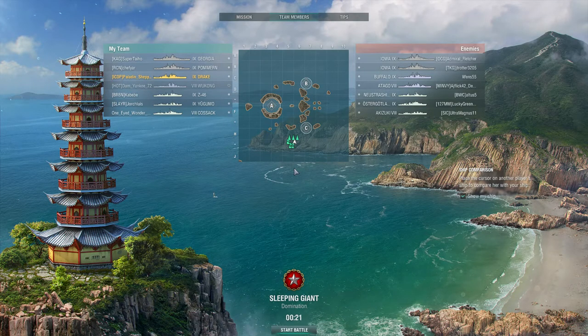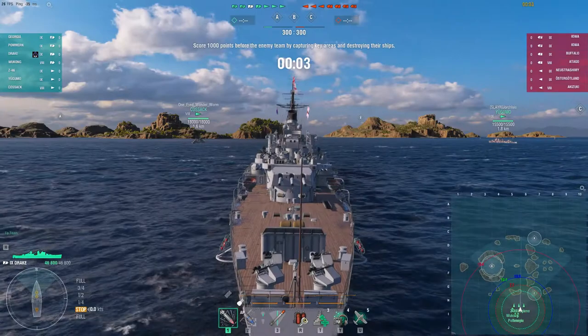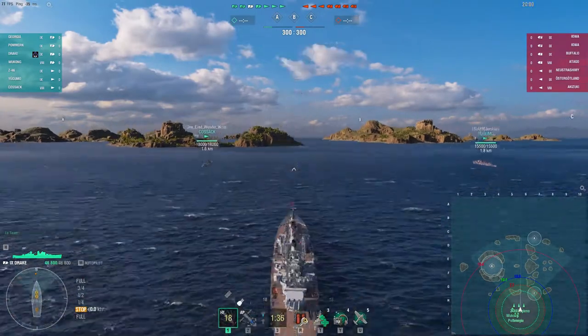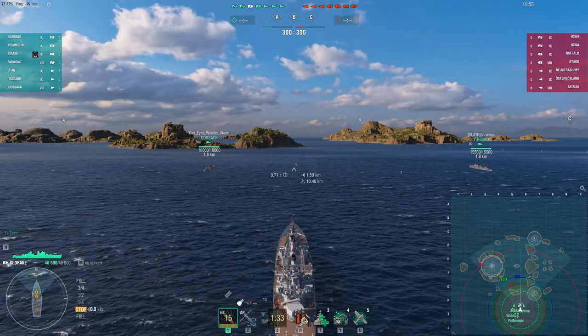Hey gang, Ronan here. As you can see, in this game we've got Paladin Shepard playing the tier 9 Royal Navy heavy cruiser Drake. It's a ship you don't see very often unless someone is racing to the tier 10 Royal Navy heavy cruiser, which also seems not very often played. We're here in a ranked match of course.